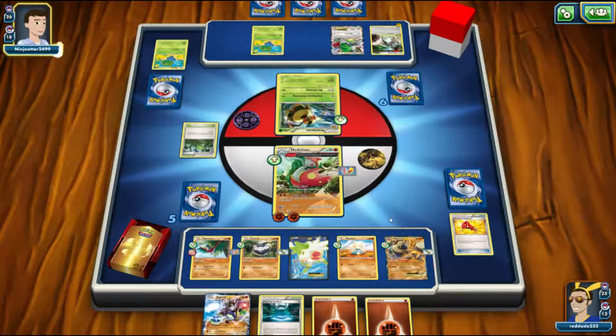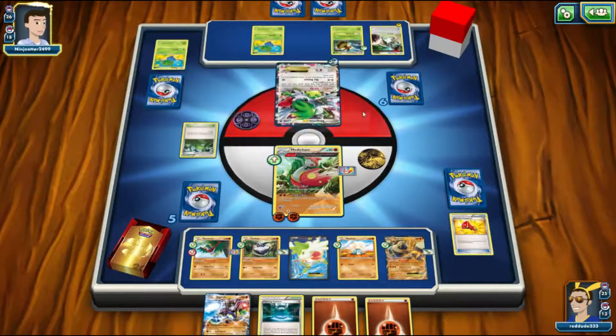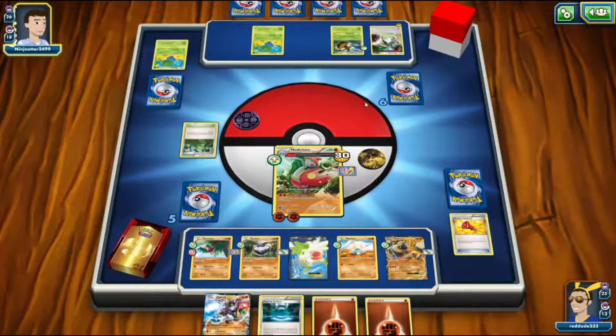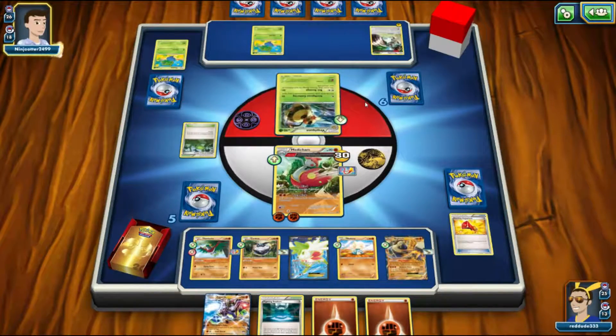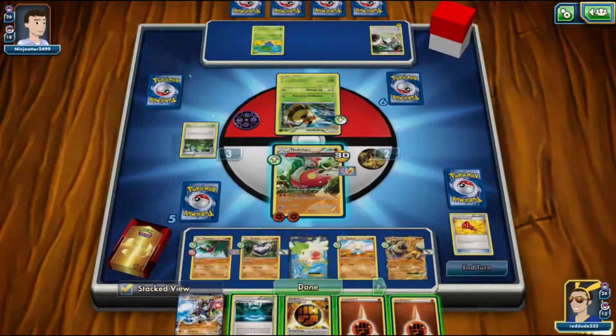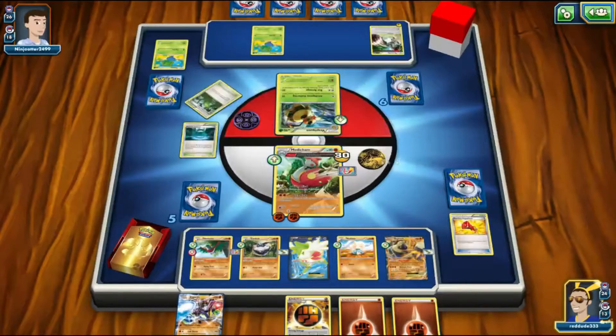We did get ahead in prizes, which is nice, and as long as we don't see a Xerosic or Megaphone our Metagross will survive another turn. Our opponent retreats into Shaymin and uses Sky Return, allowing them to set up next turn but also breaking the Focus Sash. This is pretty key that they're trying to break the Focus Sash. Since they only do 30 damage, we can use Calm Mind to heal the 30 damage as our second attack.